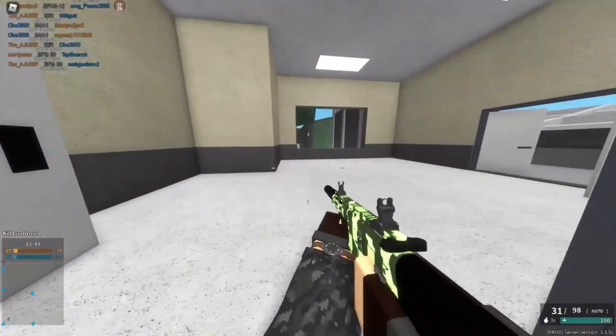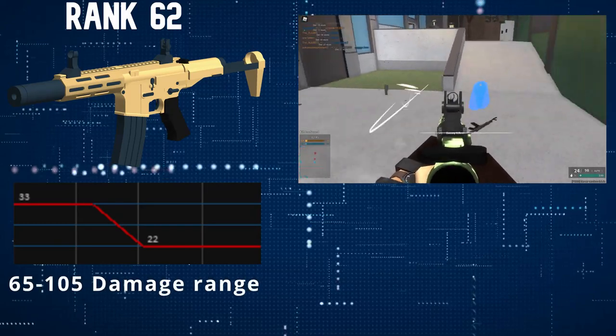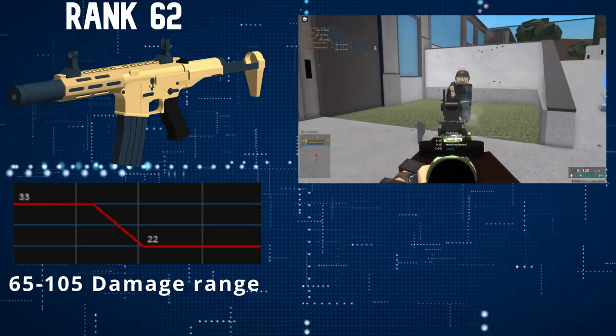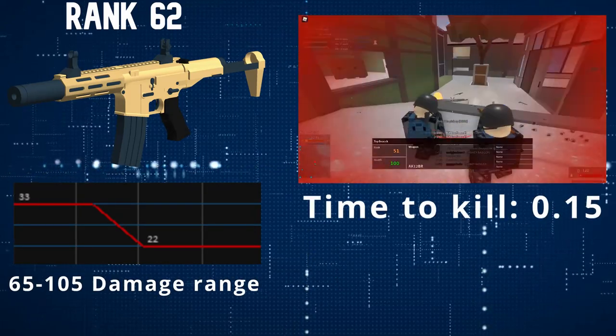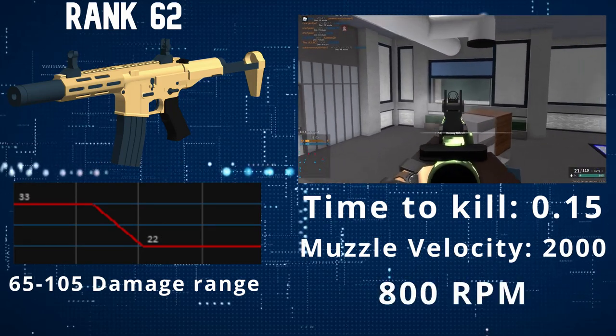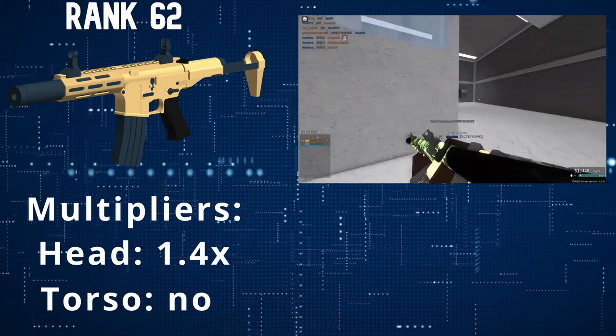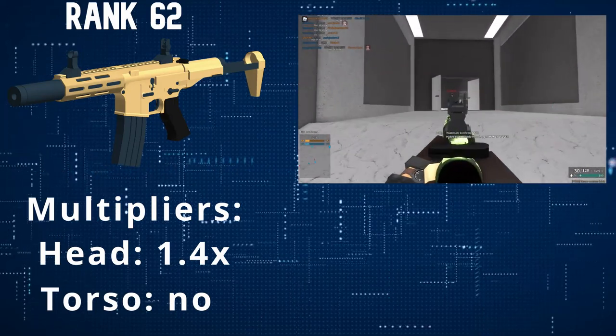The Honey Badger is a carbine unlocked at rank 62. It does 33-22 damage and has a 65-105 damage range. It has a time to kill of 0.15 and an average muzzle velocity of 2,000, plus a nice 800 RPM. The Honey Badger has a great headshot multiplier of 1.4 while its torso multiplier is non-existent.